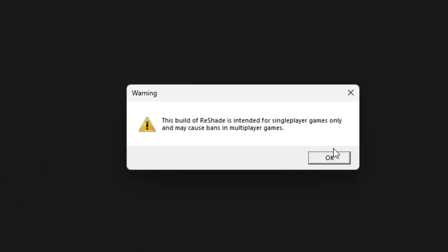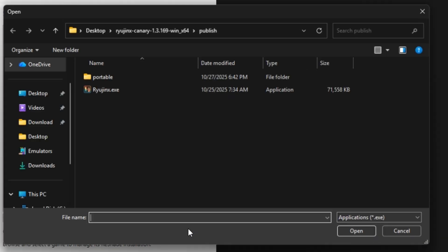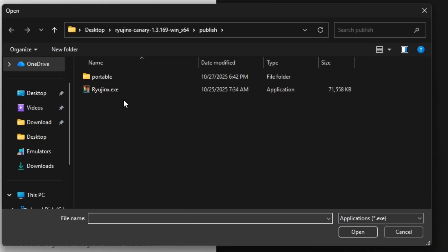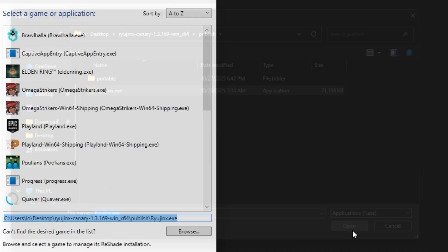A warning will pop up — don't worry, just click OK. Then click Browse and select your Ryujinx folder where you installed the emulator, and select the Ryujinx exe.